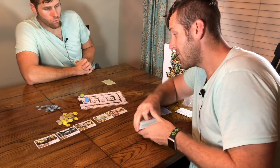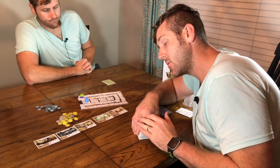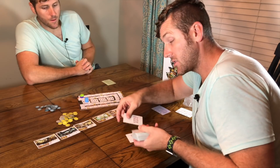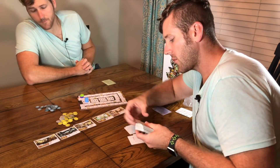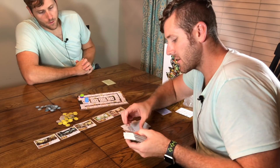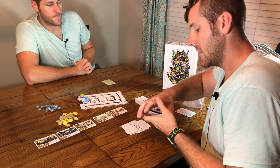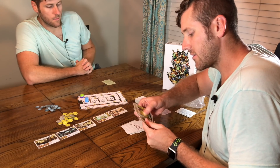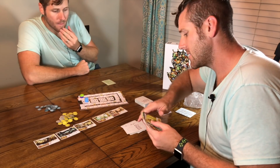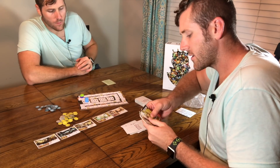Here's how the setup looks: everybody gets their board, money goes there, age tokens go there, everyone gets an identical set of town building cards. Then you take the deck, shuffle it up. In a two-player game — which is what we're doing right now — you deal out nine cards total. Normally it would be five, but you do nine because you're going to kick out a card, preventing anyone from knowing exactly what's in the other person's hand.